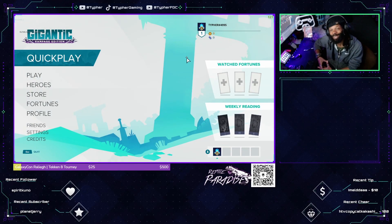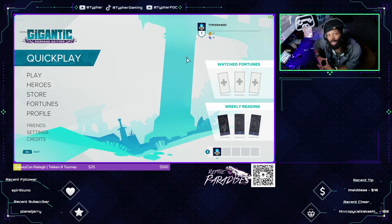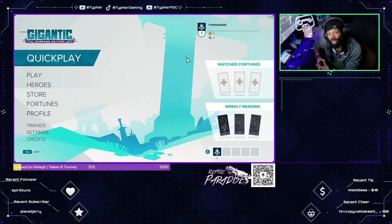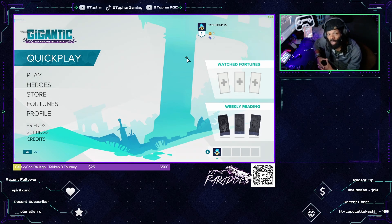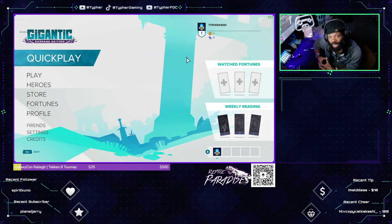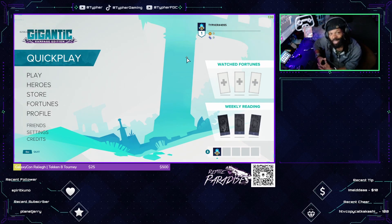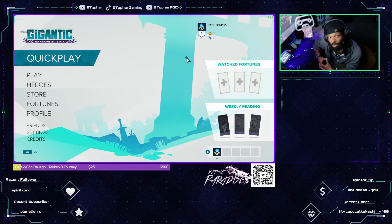What is up guys, it's your boy Typer coming at you with a quick little video today — just a quick announcement. I have a giveaway for you guys, a special one. Art Games have sent me four codes to play Gigantic Rampage Edition. All you have to do to enter this giveaway is like, comment, subscribe or follow, and just be up to date. Come Tuesday you guys will be getting selected and I will be sending you DMs of your code.